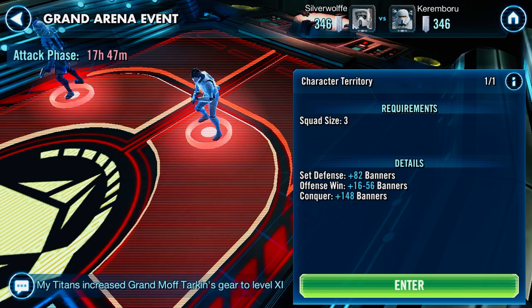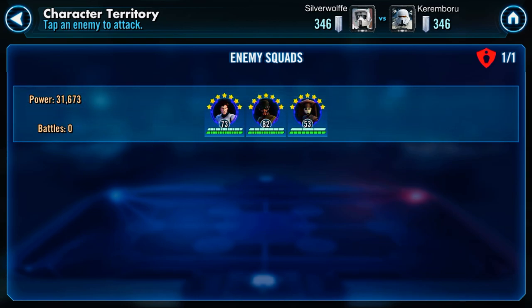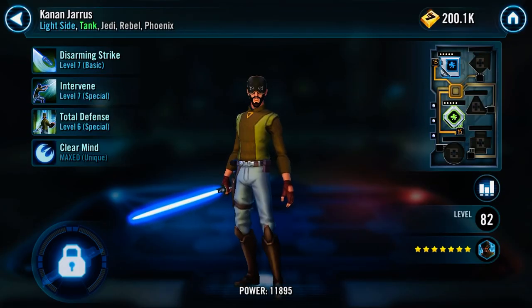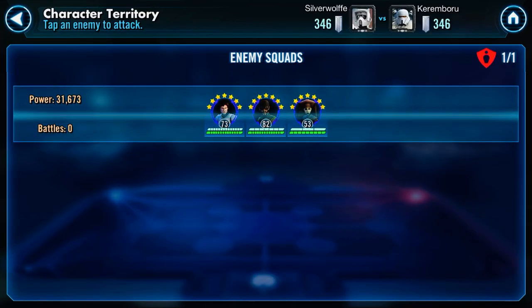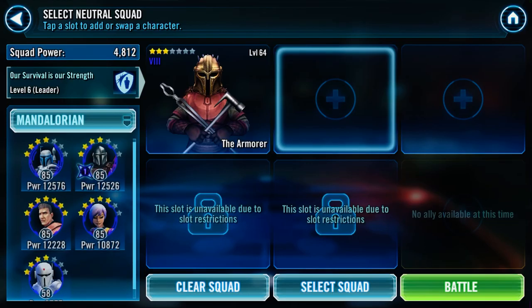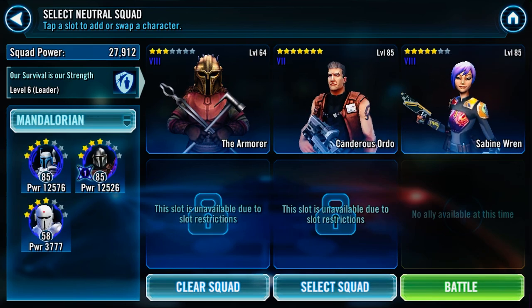For now, we're going to go ahead and take out the Stormtrooper Han team so we can see what's on the back wall. It's possible he put something really good back there — I really have no idea yet. I'm going to take in a team that I've definitely been working on. Following the plan I drew up earlier: we're going to take our Armor, we're going to take our Canderous, and we're going to take our Sabine. I've put a fair amount of work into Canderous and Sabine. The Armor not so much, but I want him in there because of that extra protection. I think we can save a lot of banners doing that.